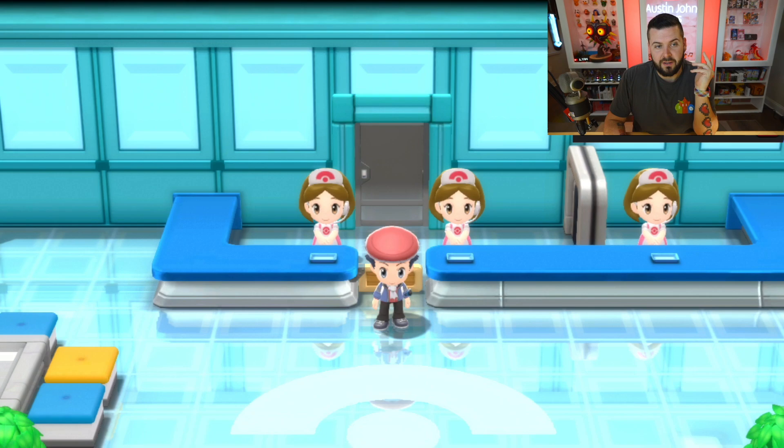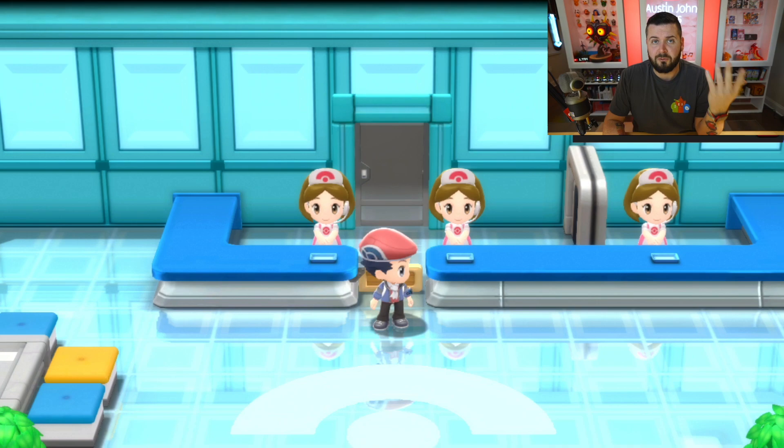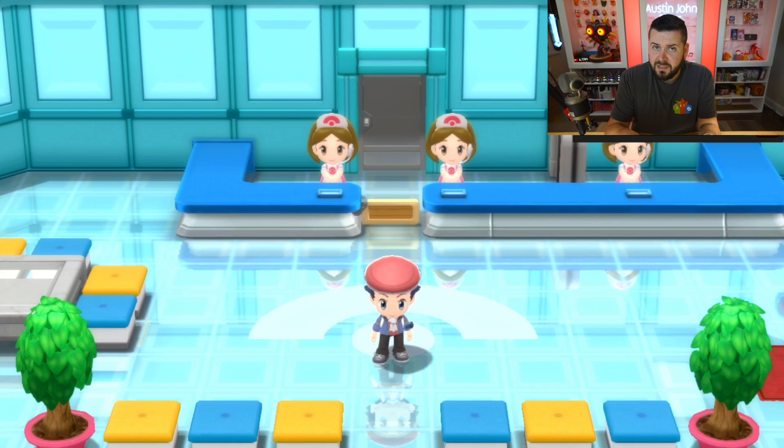Something similar was implemented for Sword and Shield, but I feel like it could have been done a little better, especially since all those codes didn't work anymore because they were on the digit system. Now that I had a chance with my buddy Philly Beats to mess around with how the union room works, and also right now there's a one-week free trial of Nintendo Switch Online, now's a great time to define the trade codes.